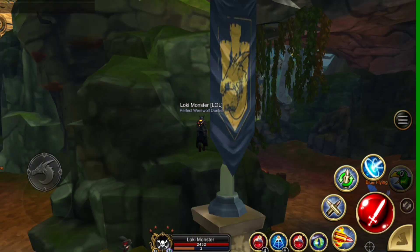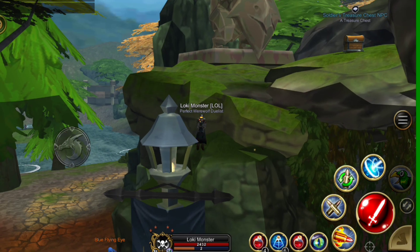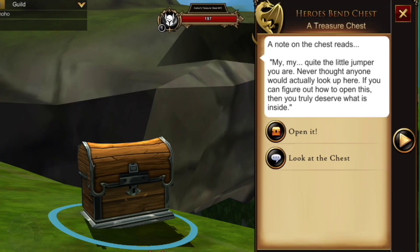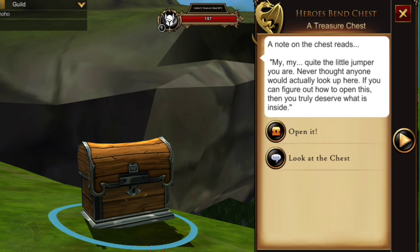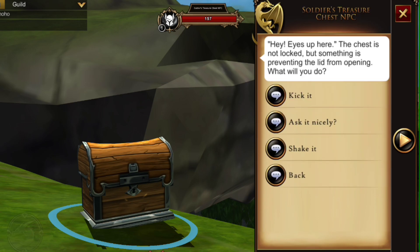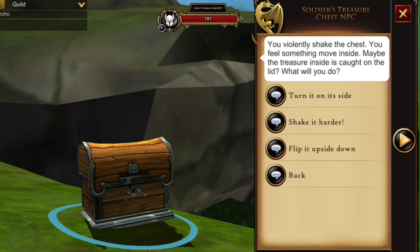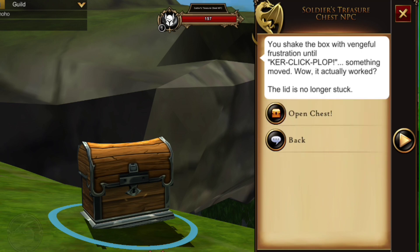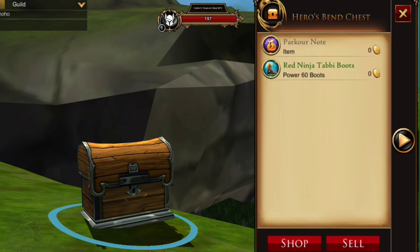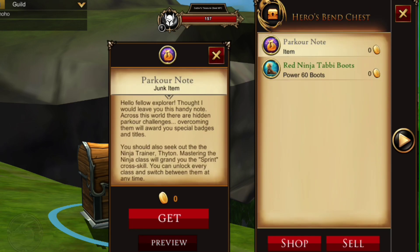The third chest requires a little bit of parkour - you hop up this little cliff here and it's up on the top. This one's a little tricky. You don't just try to open it; you have to look at it, then shake it, then shake it harder, then shake it more, and finally it clicks and will open for you.